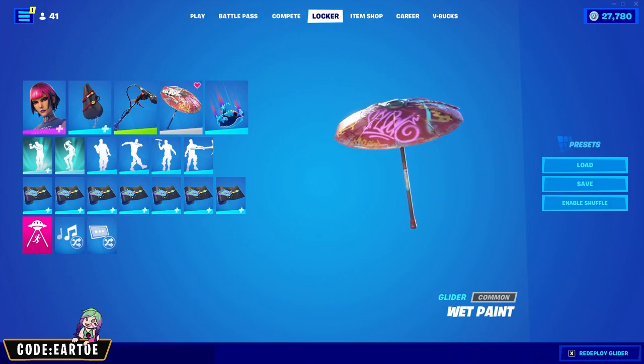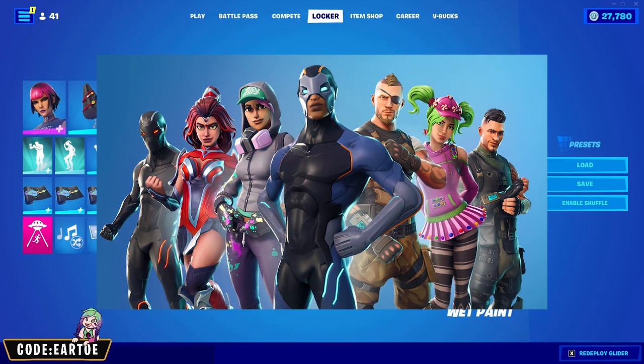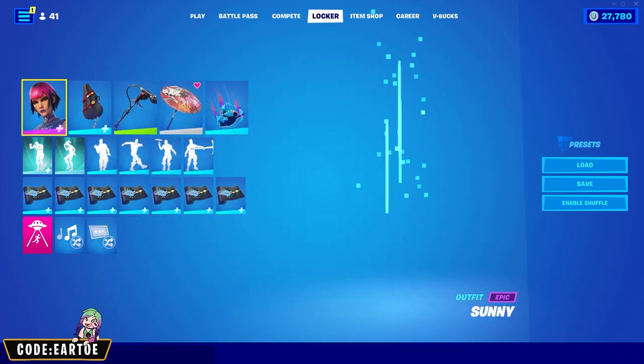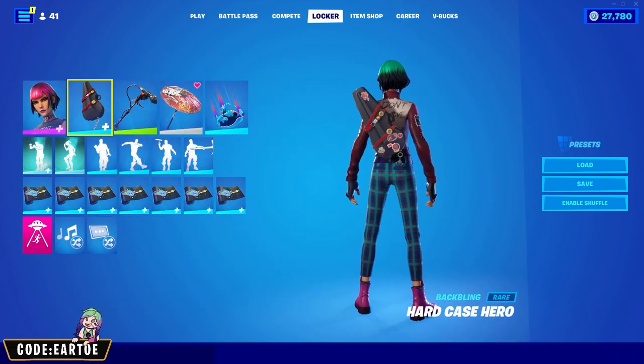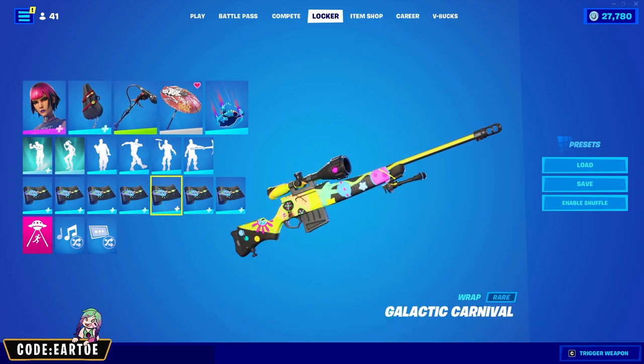Our next umbrella is the Wet Paint Umbrella introduced in Season 4 of Chapter 1. For my combo I decided to go with Sunny, with Hard Case Hero for the back bling, Lead Swinger for the pickaxe, and Galactic Carnival for the wrap.